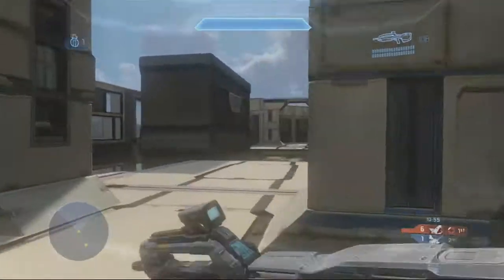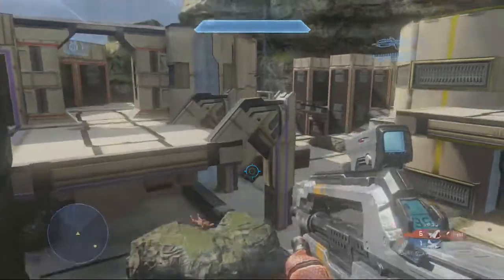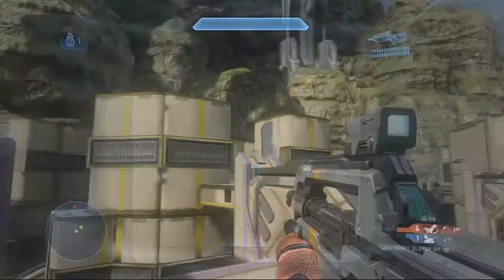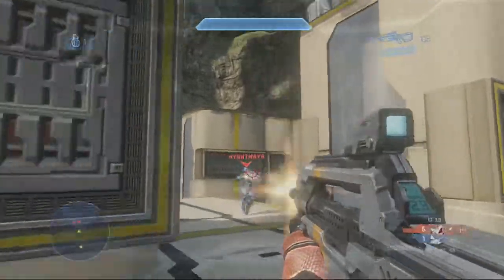I actually like the map. I really like the way that it's laid out. I really like the fact that it's very easy to be able to get across. As you can see, there's the rock in front of me, which I'm jumping on right now. It's pretty self-explanatory to be able to get across the map from A to B very easily. I like this map — just wish there were better power weapon spawns.